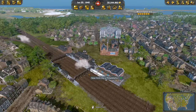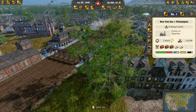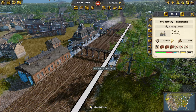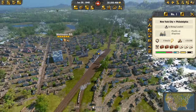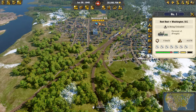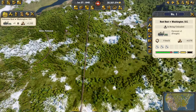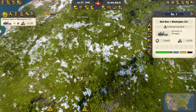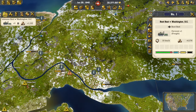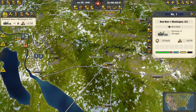Greetings everyone, hello and welcome back to Railway Empire 2 and back to Washington, which was declining in the last episode. We have stopped this — the city is growing again, thanks to our new specialized train system between Pittsburgh and Washington, with a few terminals in between using specialized trains that are getting those resources back and forth.